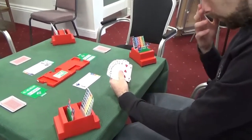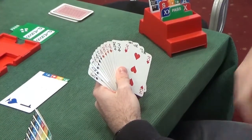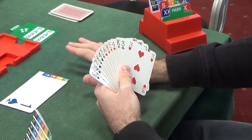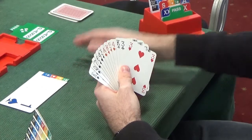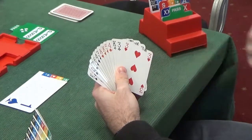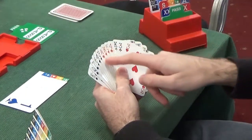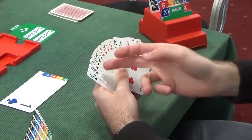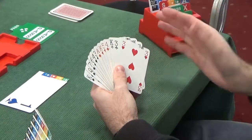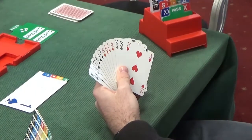Now to West's rebid. West has a choice of rebids: we could bid two diamonds showing five-four, or we could bid spades again promising six. In the standard American yellow card system, one spade being five means that two spades is always a six-card suit. I actually prefer that to showing four diamonds, because diamonds are neither here nor there. I'm not particularly bothered about bypassing the diamonds to show six cards in spades. So I would be rebidding two spades — I can't criticize a two-diamond rebid, but two spades is better because you're getting across a sixth spade.